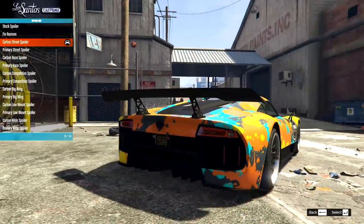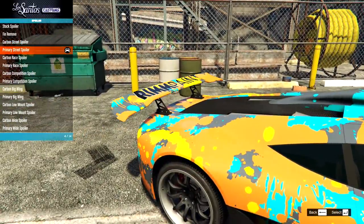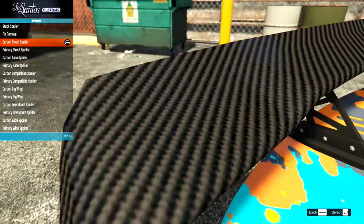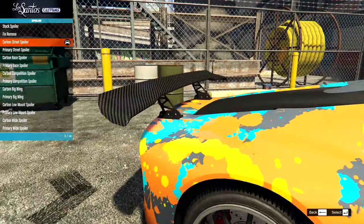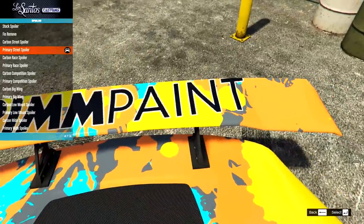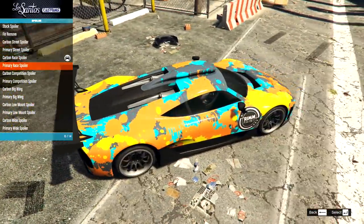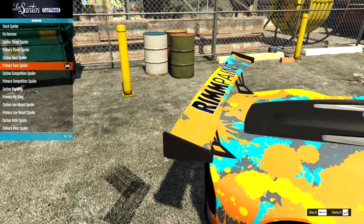But we do have the carbon street spoiler — oh, it does look nice though. Very big weave on that carbon fiber. 2019 content, guys — got to love that texture quality. So we have the primary street spoiler, which has the rim paint on there as well. We also have that in carbon. This is the race one this time.